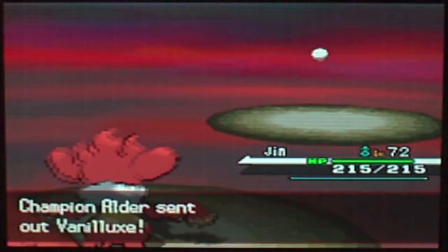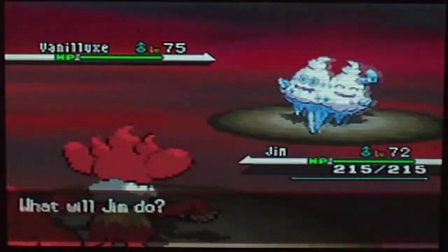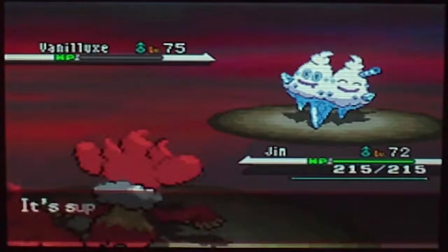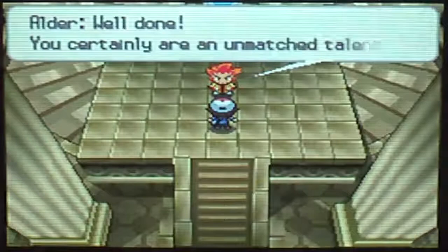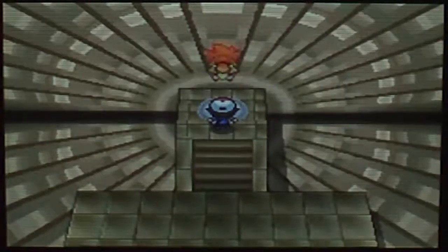Vanilluxe, level 75, Ice-type, Ice Body ability — Blizzard, Flash Cannon, Hail, and Acid Armor. Jim is at level 73. There you go — I have defeated Alder! I've done it. Yes! Only six minutes — it took less time than any Elite Four member I faced. Well done, you certainly are an unmatched trainer. I sure am, because I'm the champion of Unova.